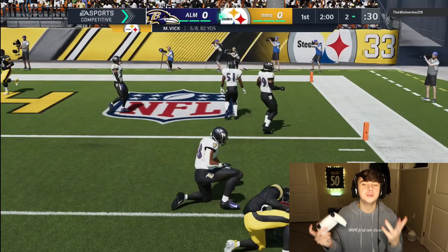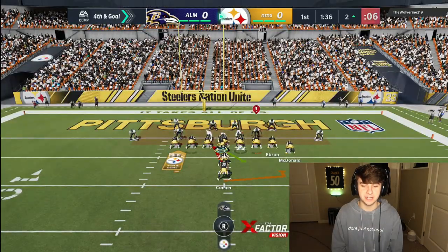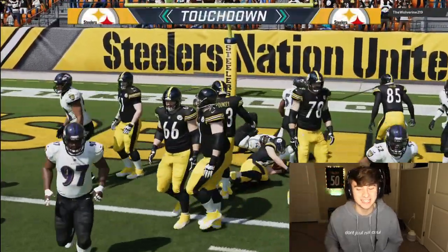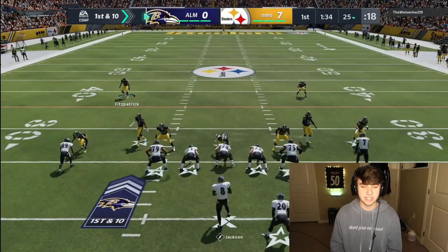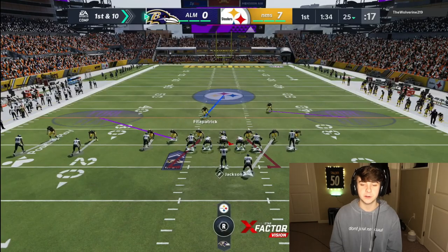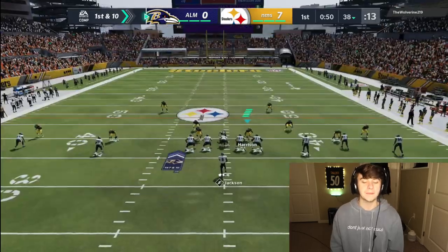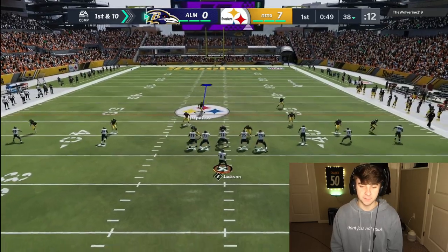JuJu, you're literally one yard away — we're going for this. Big boy fullback getting us our points. I might leave Steven Nelson and just let him lock down the receiver and see how well he does. We got another person running read options — that's weird. I have to send someone on a spy because if Lamar takes off he gets easy yards.